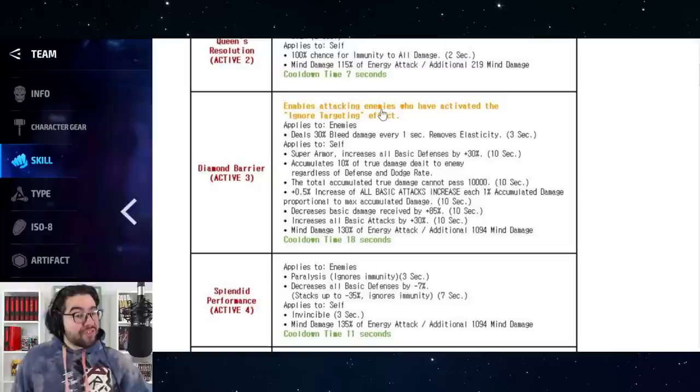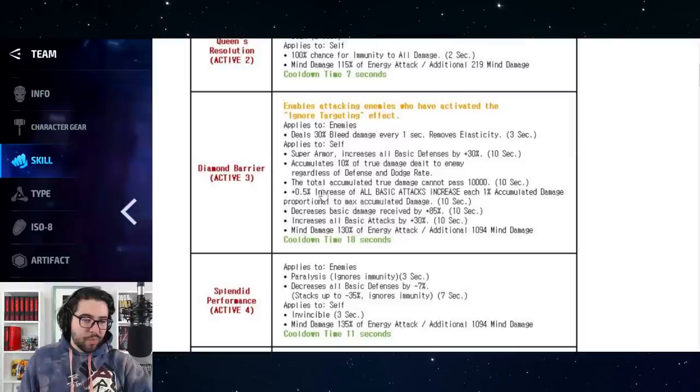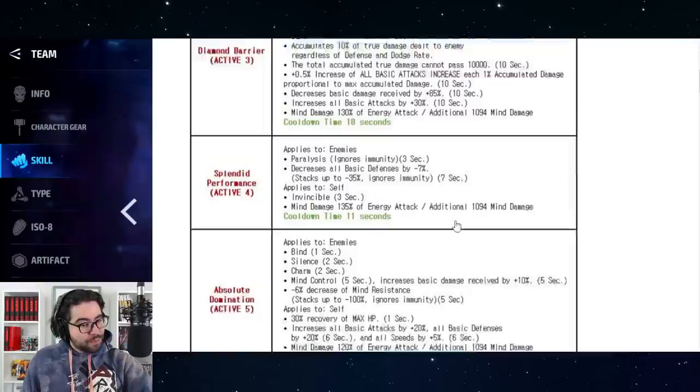On the third skill it gets pretty spicy. She has ignore iframe, which is always meta for PvP, plus super armor, all defense, and decreased basic damage received — bringing back the diamond form we were hoping to see, called Diamond Barrier. It also accumulates true damage dealt with a 0.5% increase, and importantly, it's damage dealt rather than damage received, which means it can have a very good impact in PvE.